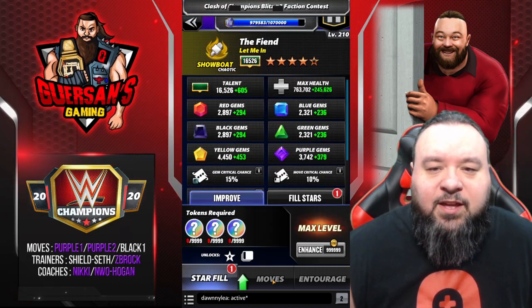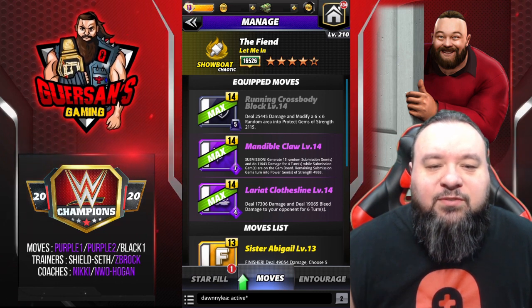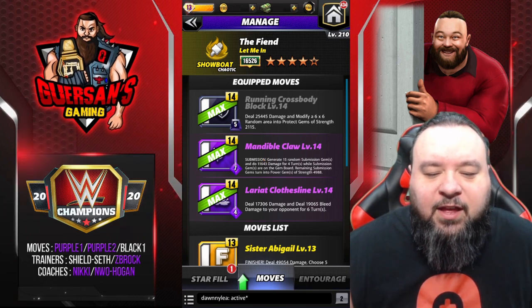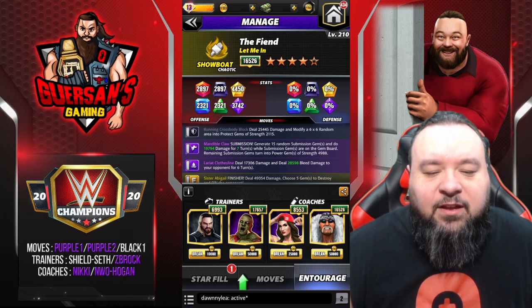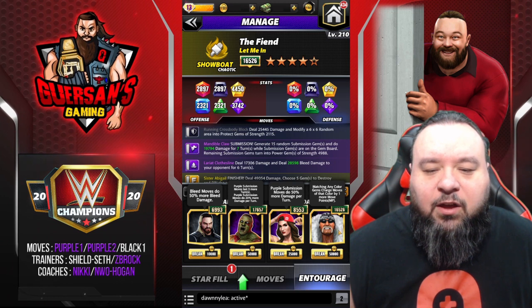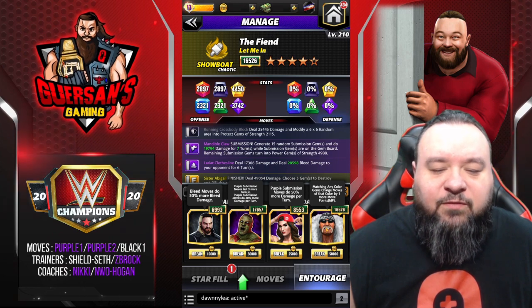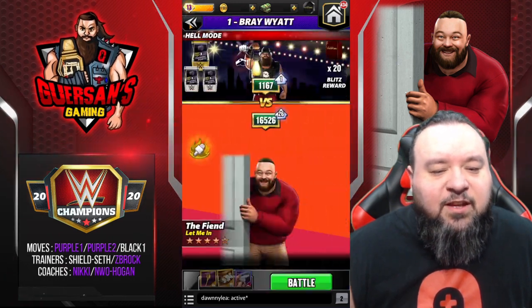That is level 210. Moves we'll be using are the black running cross body block along with both purples. Trainers are the Zombie Shield set and a Zombie Brock, and I have coach Nikki Bella and Ogen — NWO Ogen — Nikki for the sub damage and Ogen for the MP.